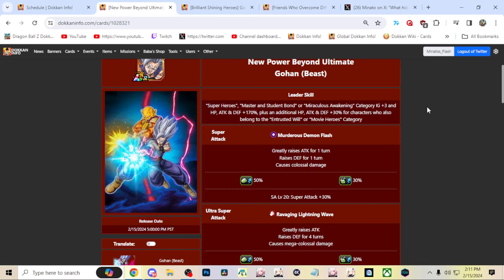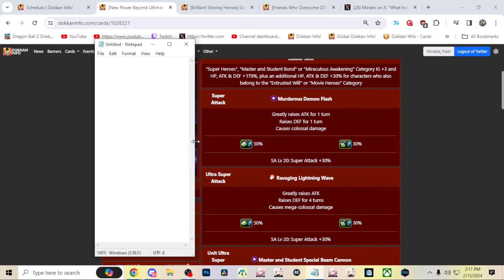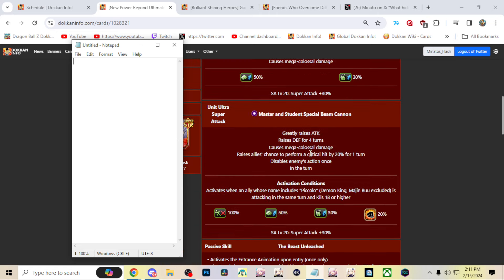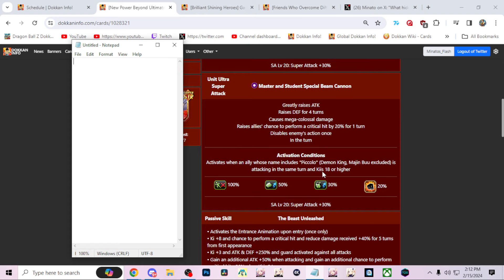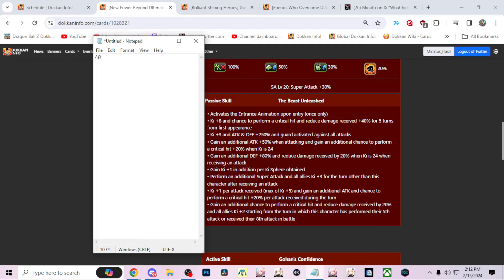We'll cover Beast Gohan first, going through every single part of his kit and talking about how much crit he exactly gets. First and foremost, let's ignore the ultra super attack effect that gives 20% - that's a separate chance if you have Piccolo on the same rotation. He activates the entrance animation and gets 40% crit chance on the intro. Then you get another 20% crit chance when ki is 24 - that is separate because it's when attacking specifically.